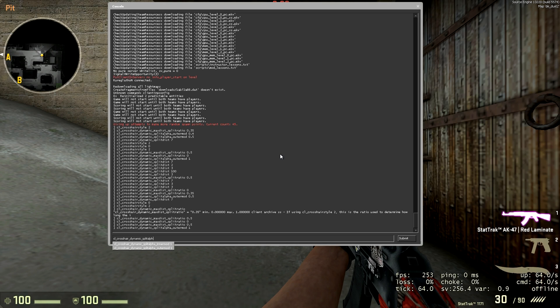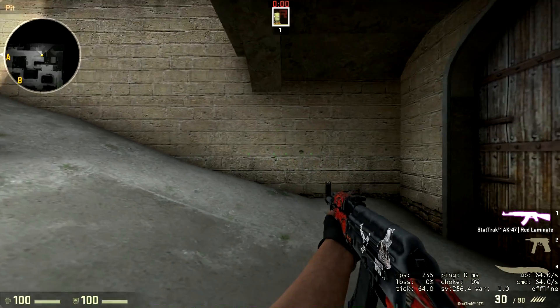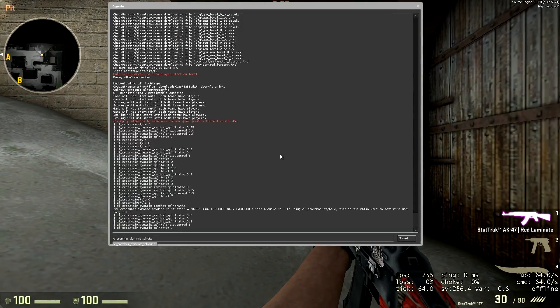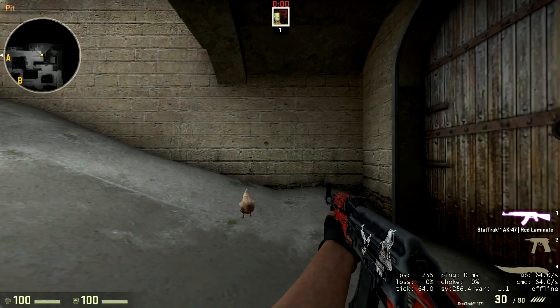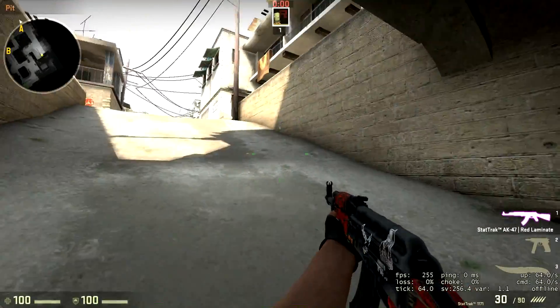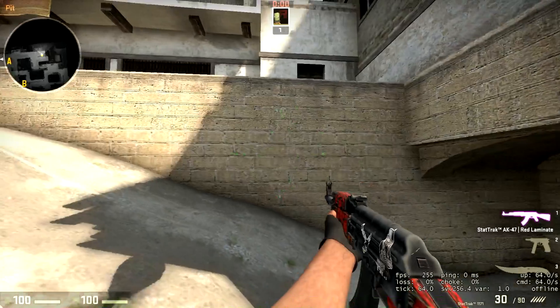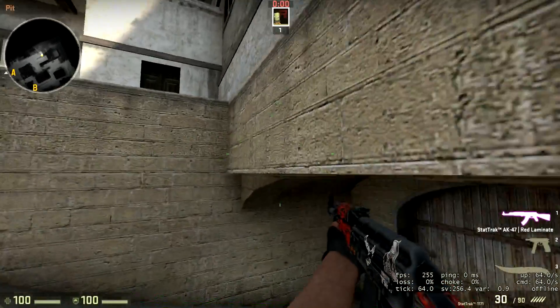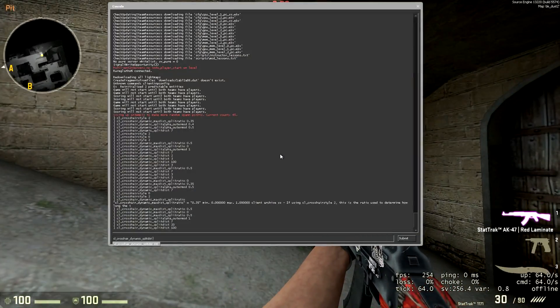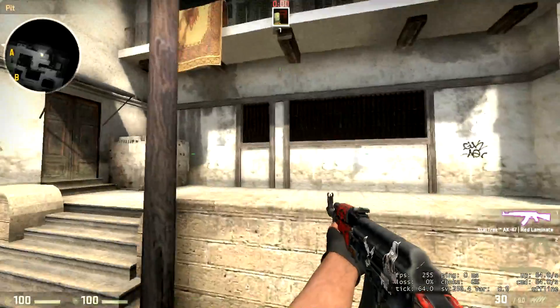The next and probably most interesting command is split_dist. This controls the distance away from the centre at which the crosshair starts to split up. If I change split_dist to something like 20, you'll see they split up really far away from the centre. If I set it all the way to 100, they don't split up at all because 100 is really far away — though if you jump and move at the same time they will split because they do get past 100. If I set it to 150, they won't split at all. See? They don't.